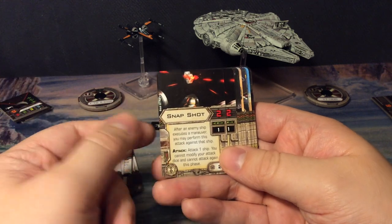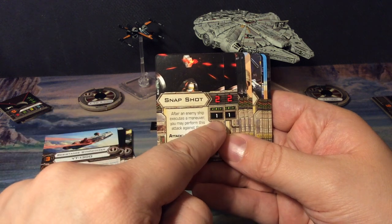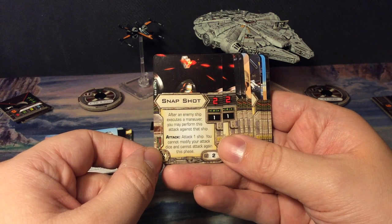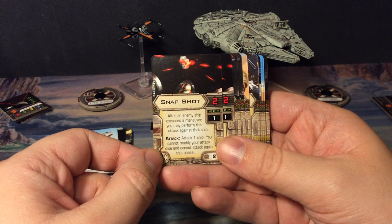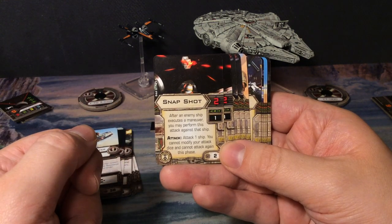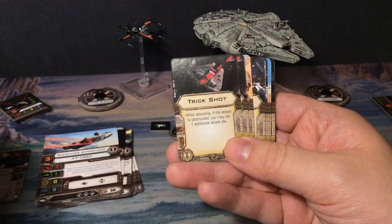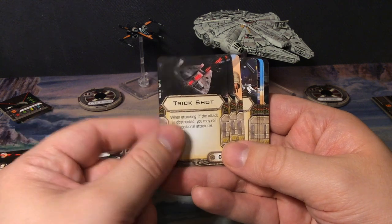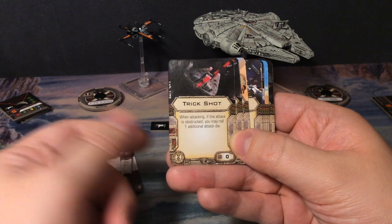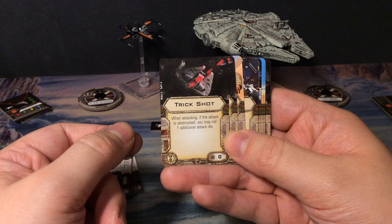Let's move on to the upgrade cards. We get two copies of Snapshot — range one, attack of two. After an enemy ship executes a maneuver, you may perform this attack against that ship. You cannot modify your attack dice and cannot attack again this phase. That was a cost of two, by the way.